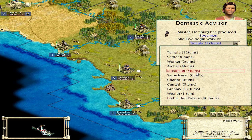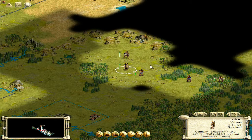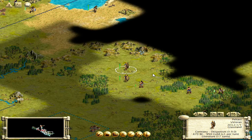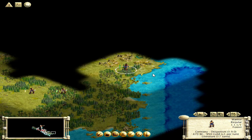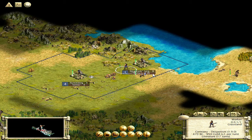Alright, we got spearmen there — now we can build our swordsmen. I'm going to build a few in here. Let's take on those guys and it looks like there might be more land over there. We just got an army! Well that's interesting. I don't think I've ever popped an army from a hut — like ever, in this game ever.